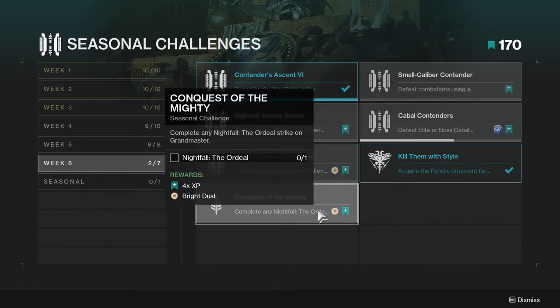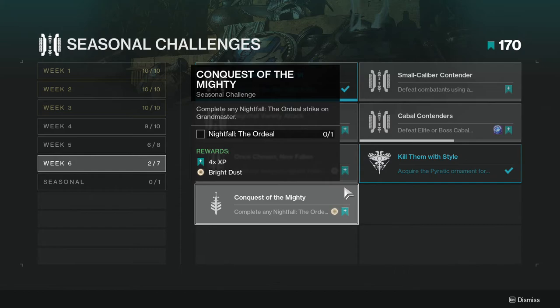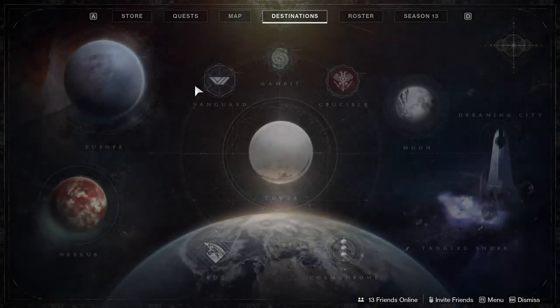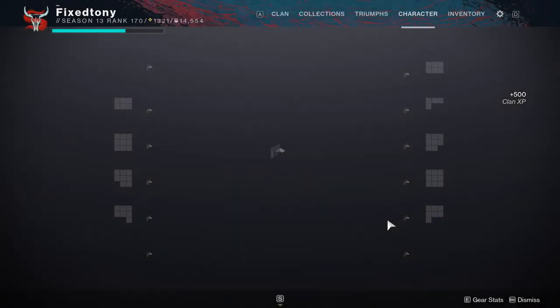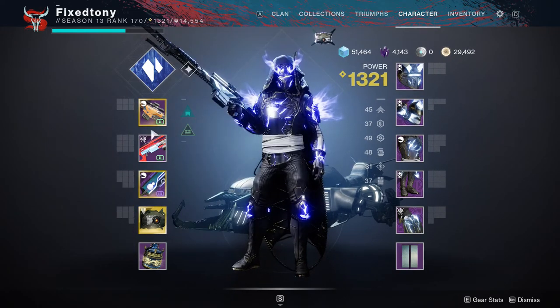And Conquest of the Mighty: complete any Nightfall: the Ordeal Strike on Grandmaster. This one's going to be rough for a few people. The only thing that really sucks about it is the fact that your light level needs to be really high — as you guys can see, I don't even hit the requirement yet, and I'm almost there. I just need four more levels, which shouldn't be too hard.